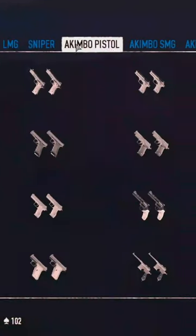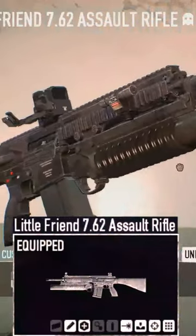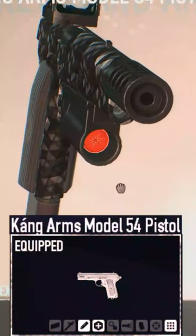There are 3 weapons in the game that have their own separate ammo pool. The assault rifles have grenade launchers, and one pistol has a shotgun attachment.